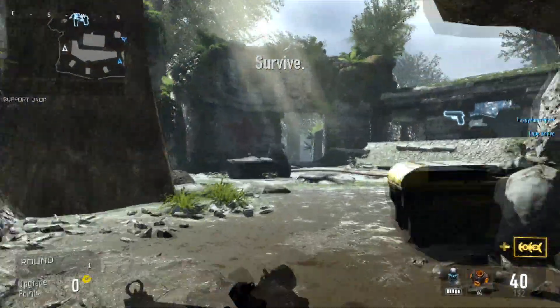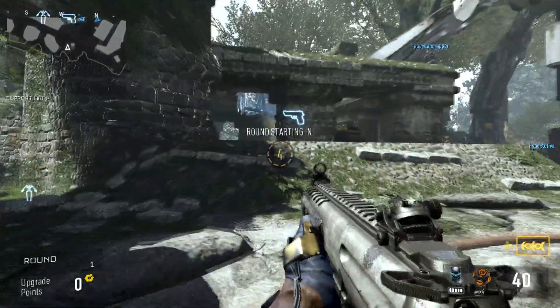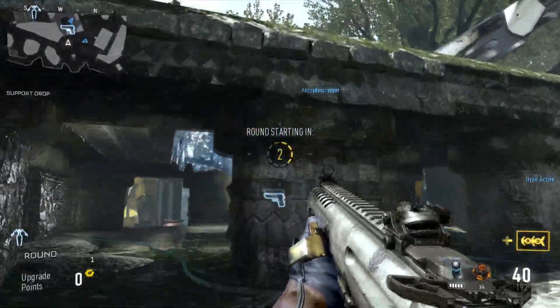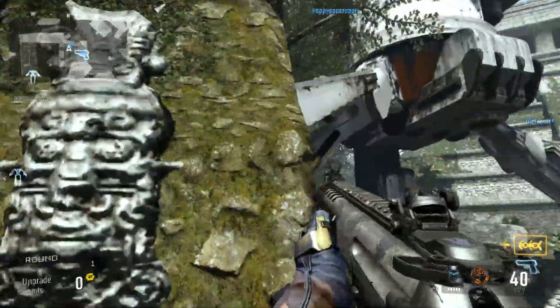What's up guys, it's ChexLab here coming together for RSP Productions. Today I'm going to show you guys a brand new glitch on the map Instinct. Now this glitch will enable you guys to get out of the map with only Exo Hover, but it's only working in Exo Survival.